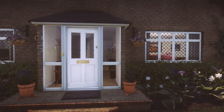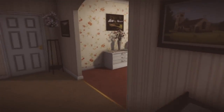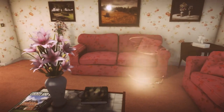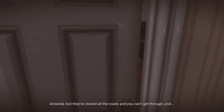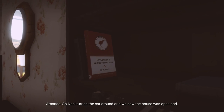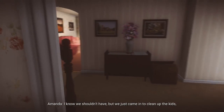Head into the next door house — number 3. In the room on the right with the red couches, there's an event and a TV you need to turn on with X. Then go into the room on the left, press X on the phone on the cabinet to trigger the answering message, and take a look at the book on the bookshelf.